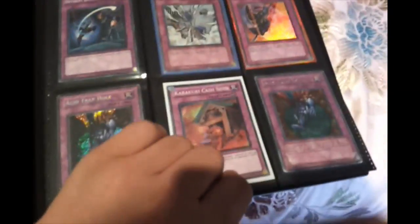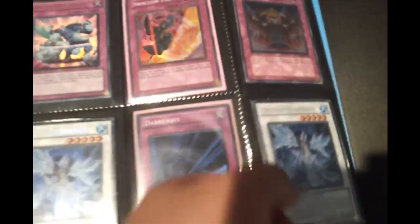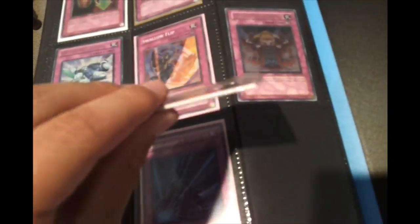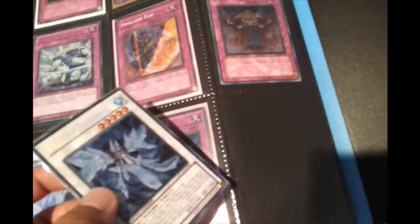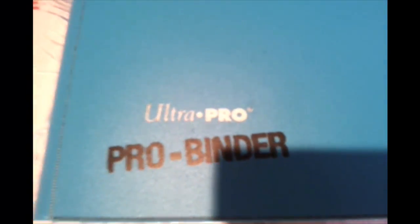Nearly done. These are the sealed packs with Hundred Eyes Dragon and Frozen Fit Shield — obviously those came in the Duelist Pack. If you guys are after those then just PM me.